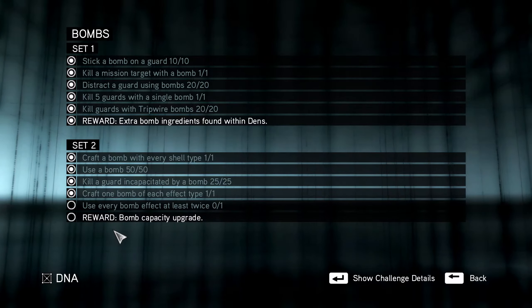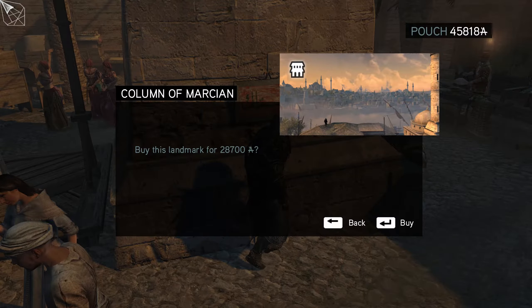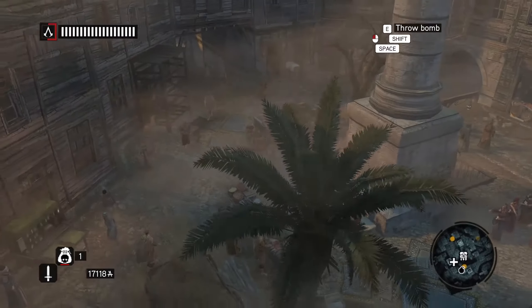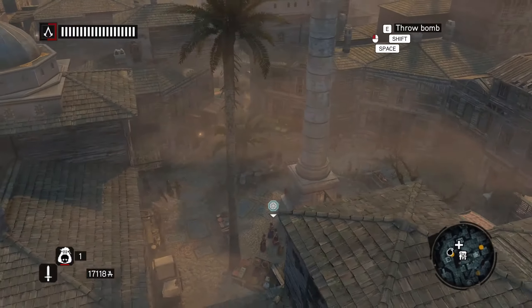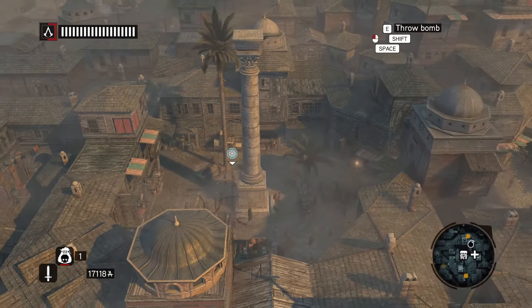So I'm gonna do that and then we'll have all the challenges complete. We can buy the Column of Martian and the Forum of the Ox for 32,000.